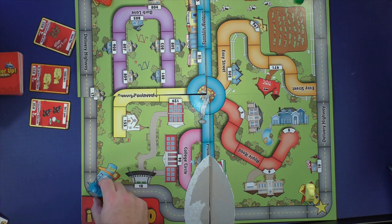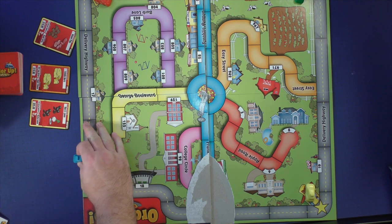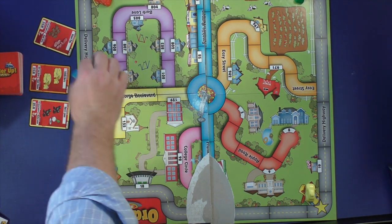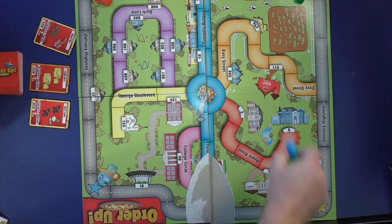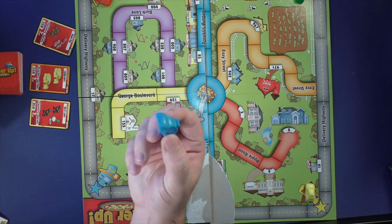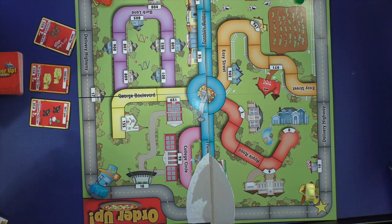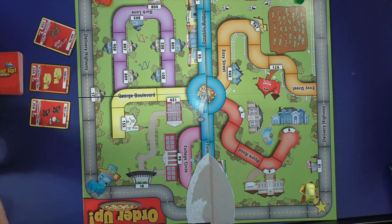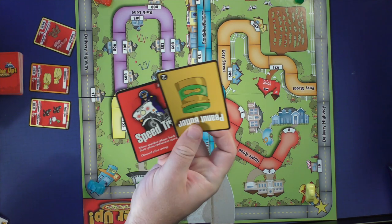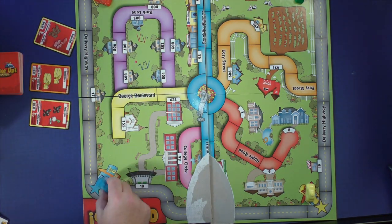On your turn, roll two six-sided dice and move in any direction you want, down any road you choose. If you go in a direction you need to continue that way, but across a full move you can go any way you want. You can move less than the dice roll if you want, but you cannot move more. If you ever end your movement at your restaurant, you can choose to pick up one or two additional topping cards into your hand.